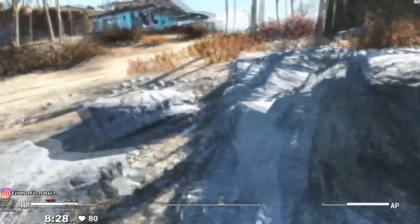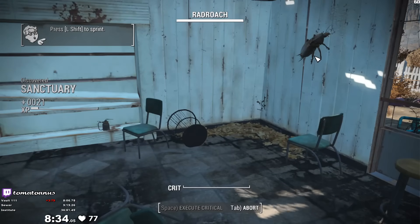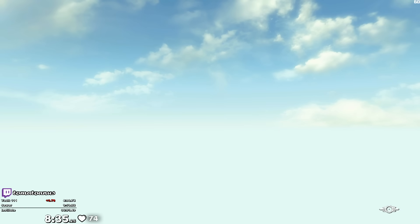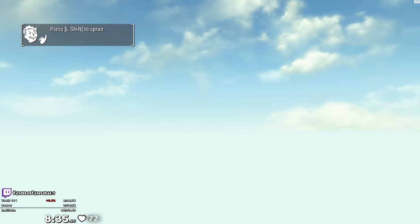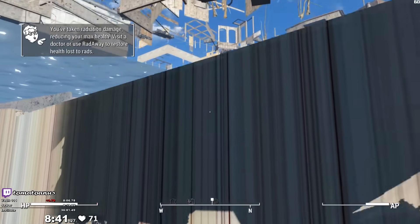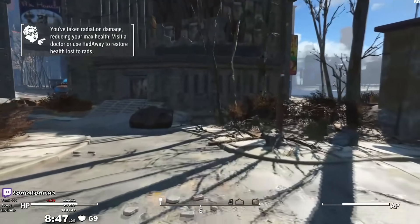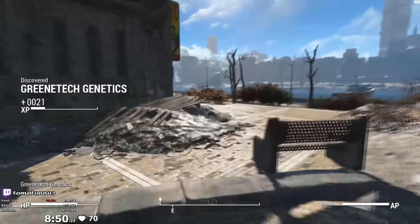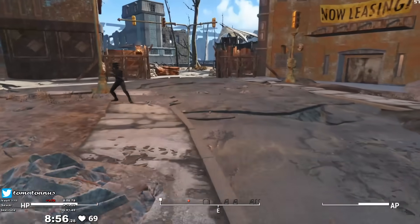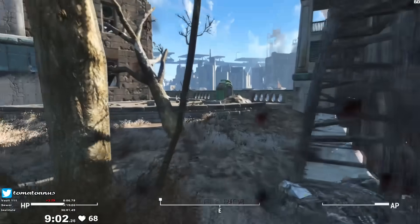Exiting the vault this way skips grabbing the Pip-Boy, but when you exit the vault, the game checks to make sure you have it, and if you don't, it automatically gives it to you. The only problem is that it's invisible until you either quit to the main menu or enter power armor, but we'll be quitting to the main menu shortly after exiting. Outside the vault, we immediately run down the hill to the closest house in Sanctuary, which contains some radroaches. Here we trigger our punchwarp by attacking one in VATS, which teleports us across the map to the coordinates we set up in Vault 111. By holding S to move backwards, we position ourselves under the map right by Greentech Genetics, where we upwarp to.